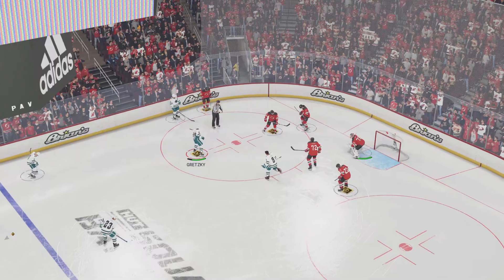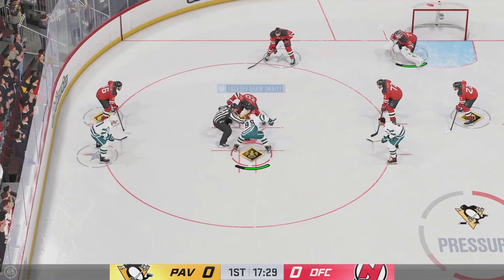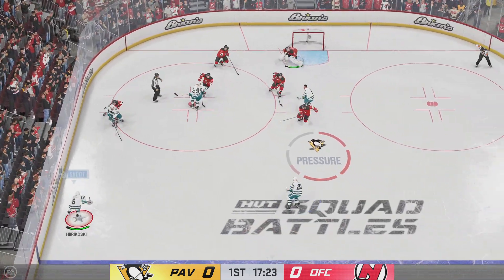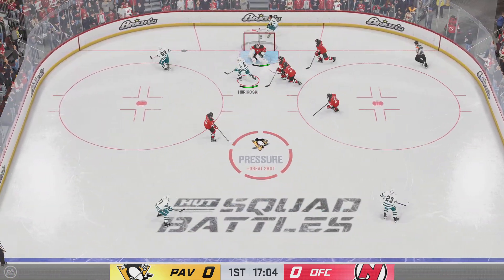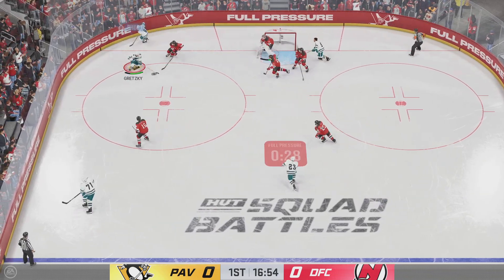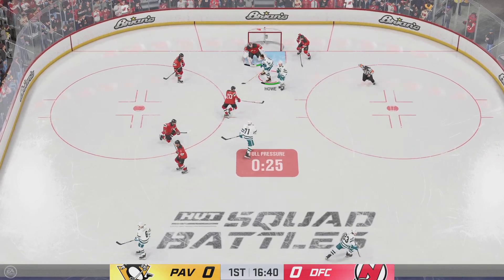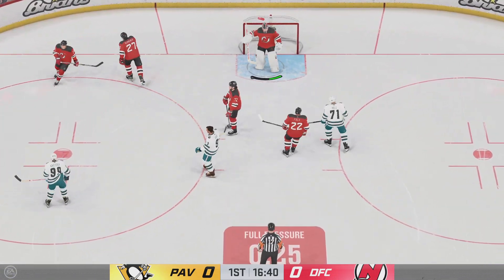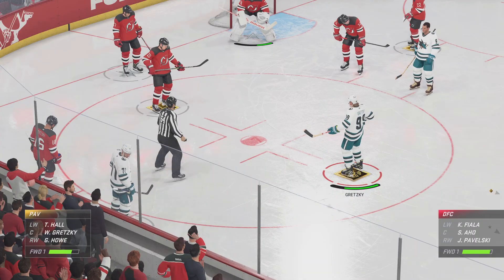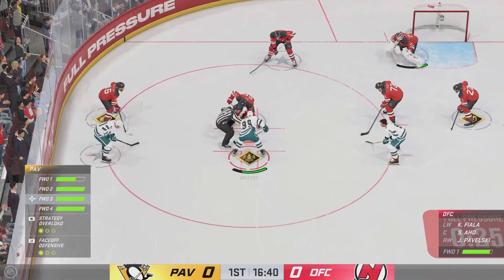Lots of time left in this period. Still no score in this one. Gretzky's won the draw here in the offensive zone. Skates to the crease. Stopped by the goaltender getting a piece of that one. What a glove save by Hart! Reaction time is so critical for goaltenders because of the way players shoot in this game today — it is so tough to stop. Instincts. Glove goes up, makes the save.